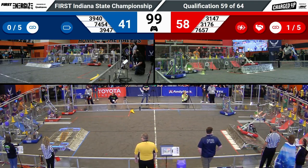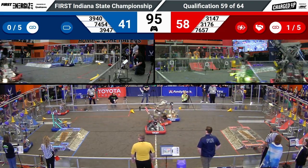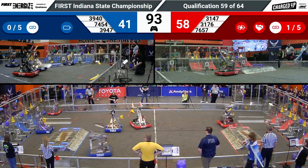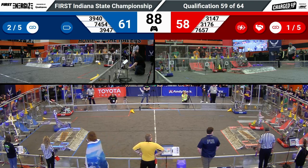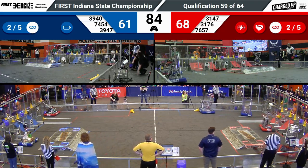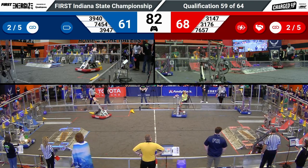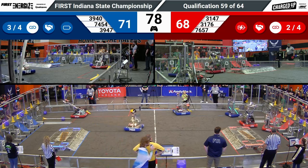3147 placing a cone up high, finishing off a link. Notice they are not necessarily scoring immediately in front of their driver station — going to optimize points instead of the precision of being directly in front of them. Huskies on the Hogs looking to score the last game piece for the Blue Alliance on the high row, and they will successfully do that. That means three links currently for the Blue Alliance.